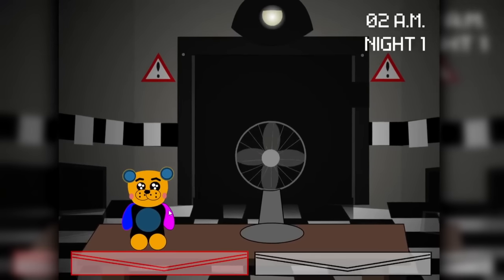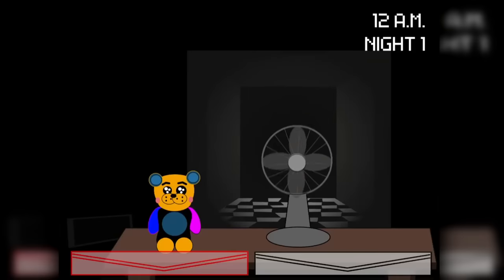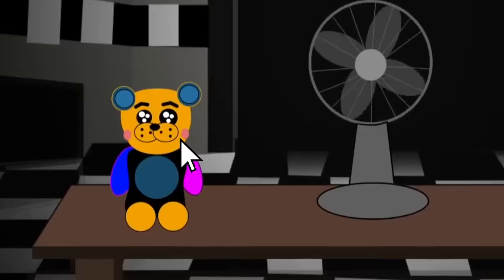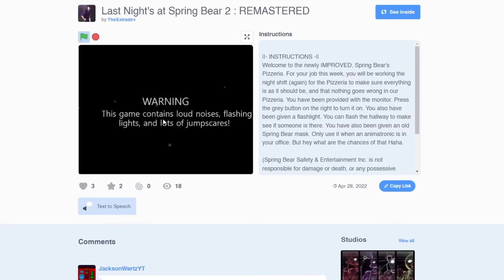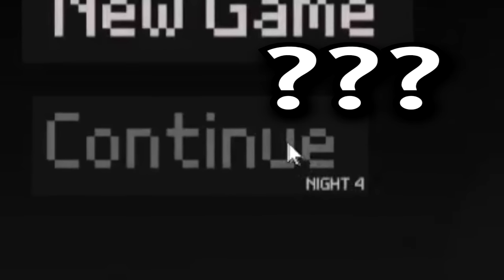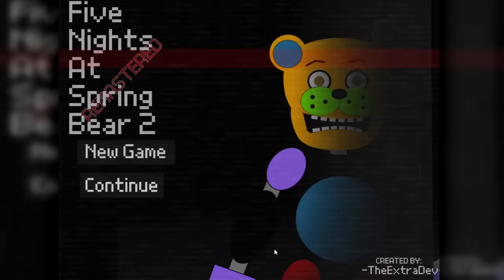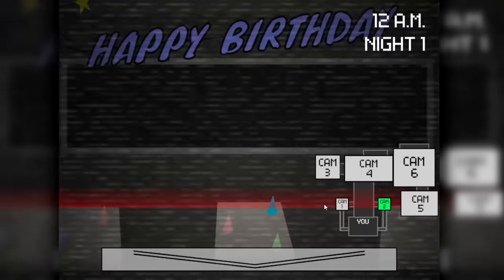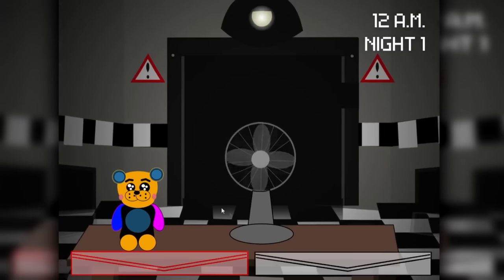There's a glitch where the background of the office just kinda disappears. I just wanted to point it out. Everything here works perfectly fine, but you can't click the bear's nose, so THIS GAME SUCKS! After beating the night, I was put back on night one. But then when I restarted the game, I was all of a sudden at night four. Overall, Five Nights at Spring Bear 2 is a bit too buggy for my liking. However, it's not terrible, and it doesn't do anything criminally wrong.